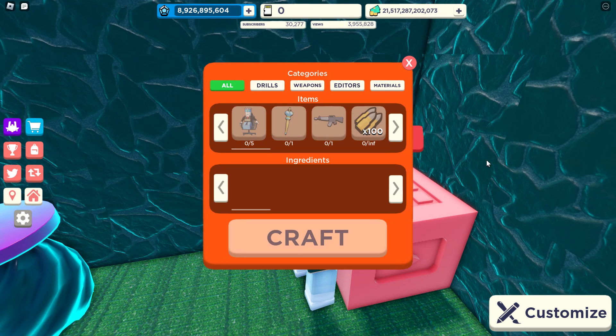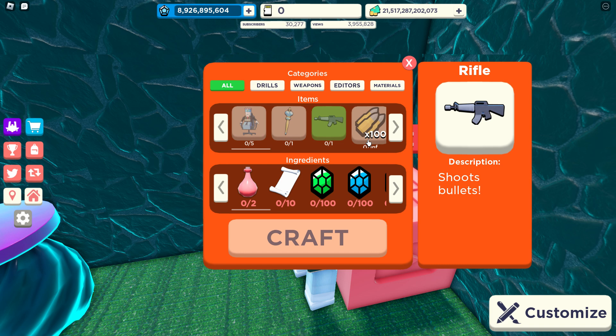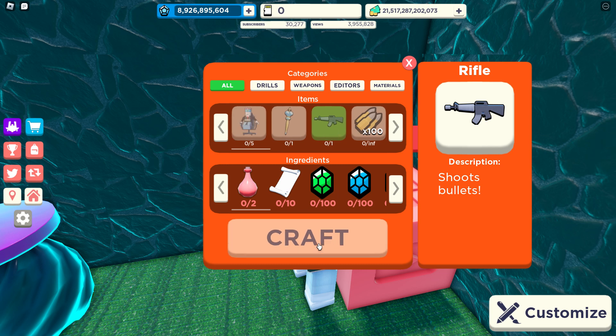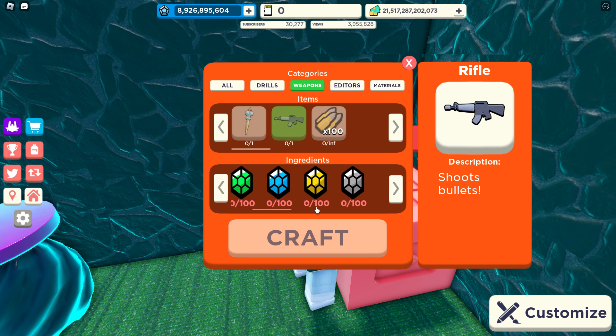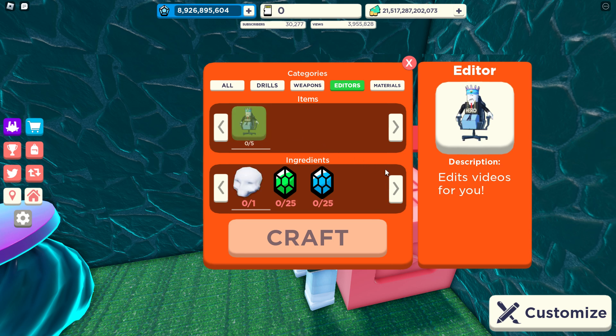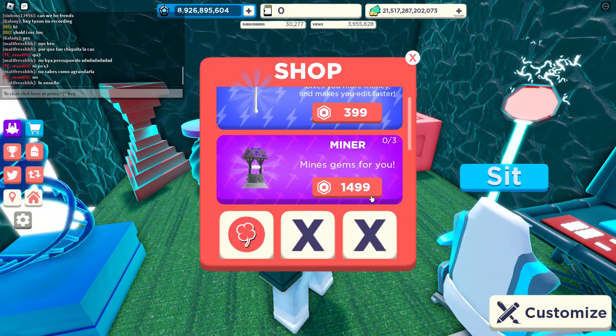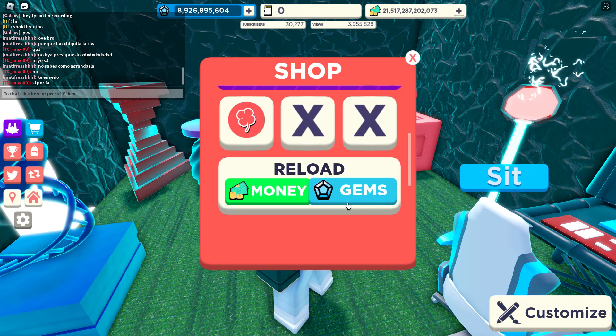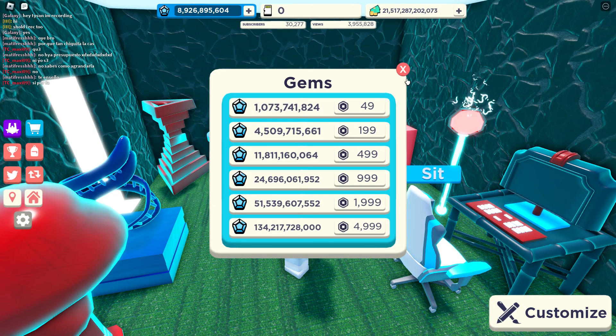Craft — whoa, how do you craft this? How do you buy this? You need all these? It edits videos for you — oh nice! You have nothing though. How do you get these kinds of gems? I don't know how you get those other types of gems.